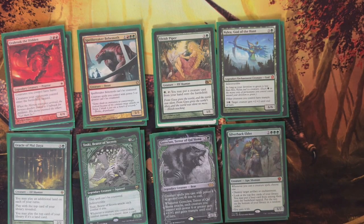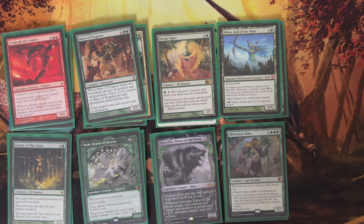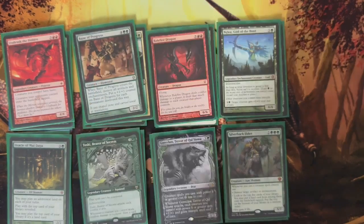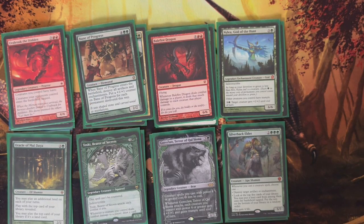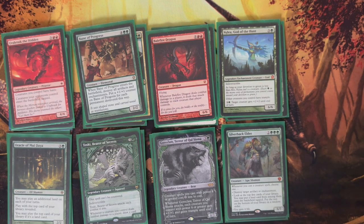As far as haste goes, we have Urabrask of the Hidden. Creatures you control have Haste, and creatures your opponents control enter the battlefield tapped — gives you a little bit of an advantage so you don't have to worry about blocks and can just start swinging right away. Bane of Progress destroys all artifacts and enchantments when it enters and gets a +1/+1 counter for each permanent destroyed this way. Balefire Dragon is one of my favorites — whenever it deals combat damage to a player, it deals that much damage to each creature that player controls. So if I pump it with Xenagos making it a 12/12, it deals 12 damage to everything they control on the field.